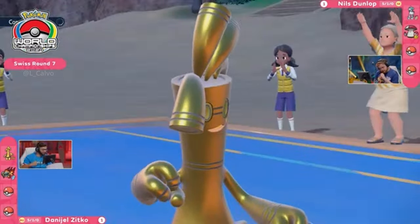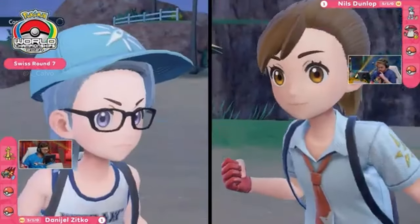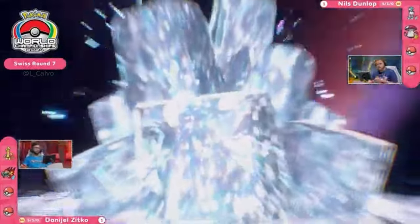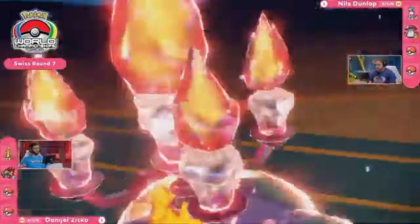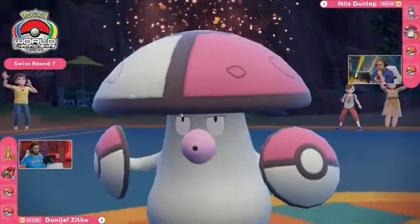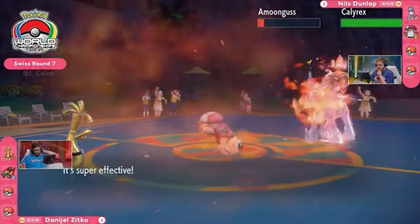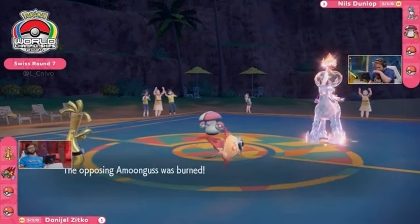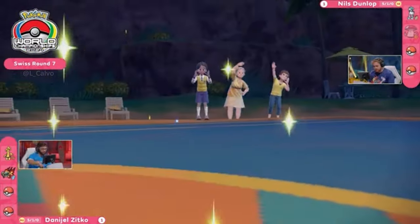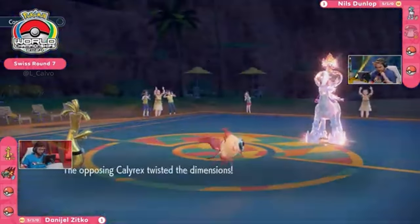If you're all of a sudden getting dimensions in your favor, that could be huge. At this point there's been no Sun, so Chi-Yu's Heat Wave damage is going to be smaller — and since it's Choice Scarf rather than Choice Specs, that's less damage. One of them is going to Terastalize to protect Calyrex from the super-effective Heat Wave. Amoonguss is going to redirect the single-target Heat Wave, so Calyrex avoids it. Amoonguss hangs on with no Sun, survives the turn — it will get burned, taking more damage. Gholdengo's Power Gem goes into Amoonguss instead.